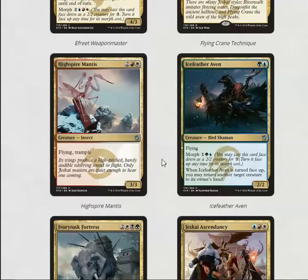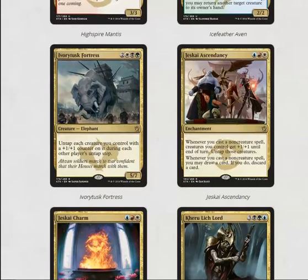Ice Feather Aven is another uncommon that morphs — when it's turned face up you can unsummon a creature, which is pretty good. It is a 2/2 flyer so it's not the biggest flyer in the world, but the unsummon ability is what you're looking for.